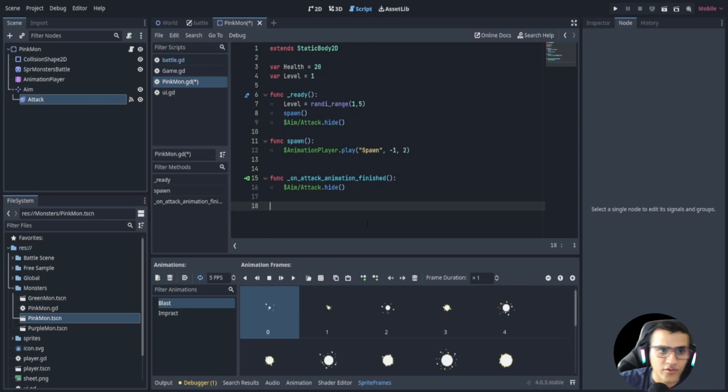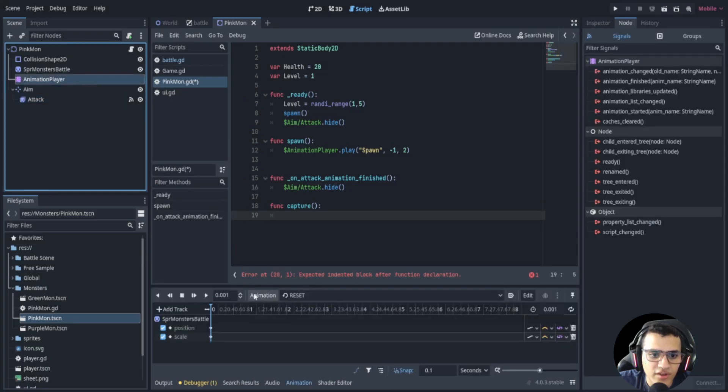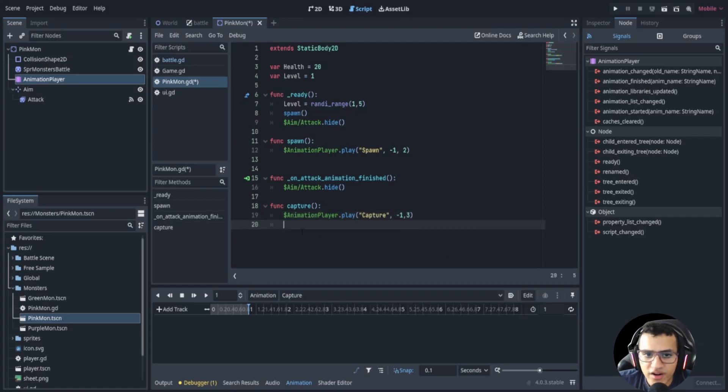We have two more functions to add. First, a function called capture. We haven't made the animation yet but we'll write the code now: call animation_player.play('capture', -1, 3) — the 3 is the speed. Then we use await to wait until the animation finishes, and call get_parent().get_parent().flee_rest() — essentially it flees but also captures the Dokimon.